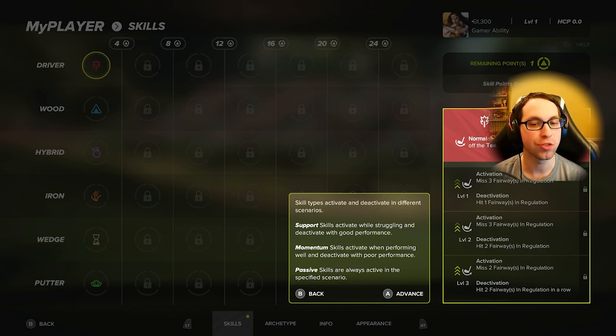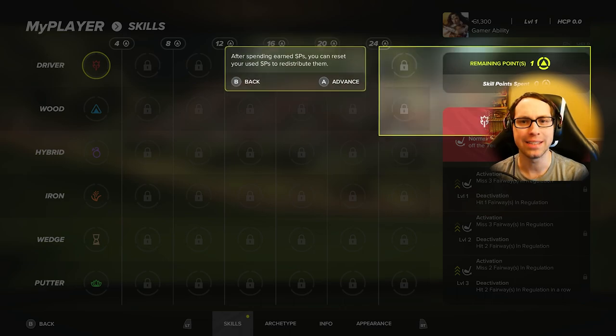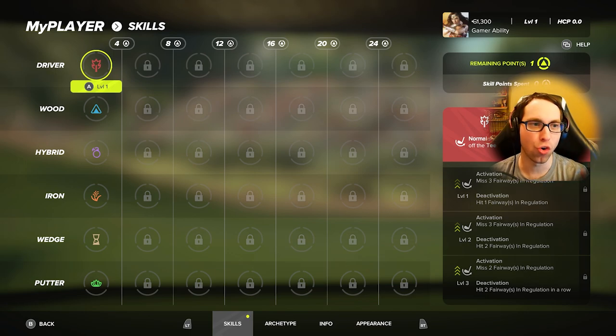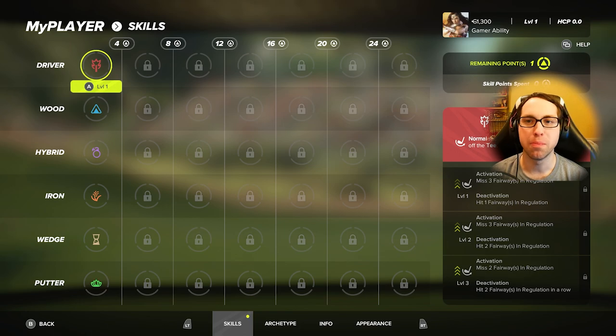Support skills activate while struggling and deactivate with good performance. Momentum skills activate when performing well and deactivate with poor performance. Passive skills are always active in the specified scenario — those are in the final tier on the right. There is a max, so you can only get up to 50 skill points and won't be able to max out your character completely.